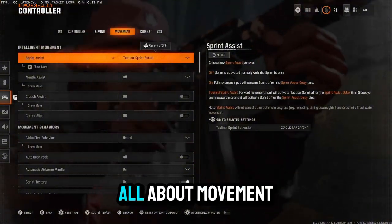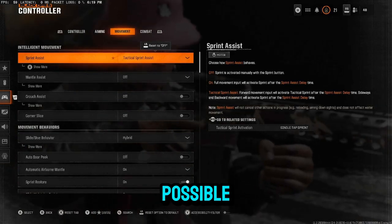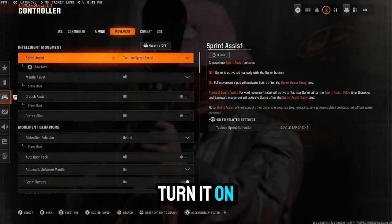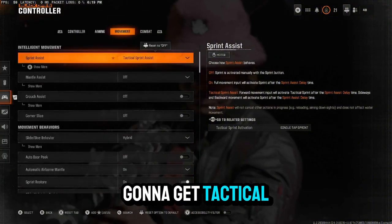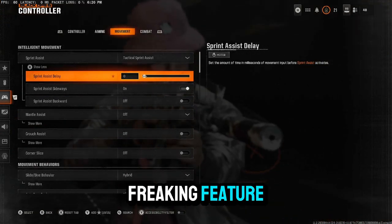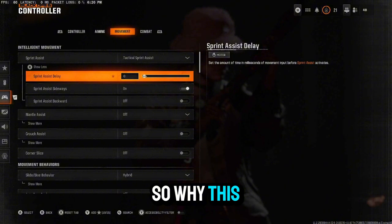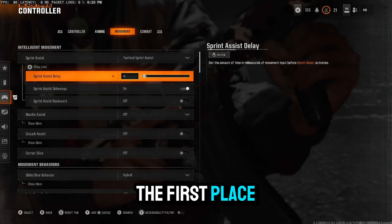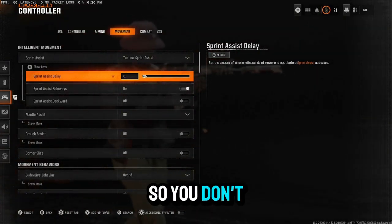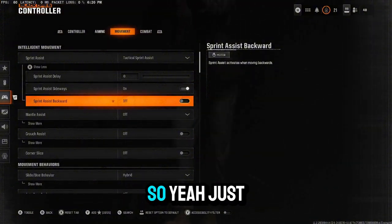Movement — this game is all about movement. Black Ops 6 has brought movement back, so you want to maximize it the best way possible. For the love of God, turn sprint assist on and turn on tactical sprint assist — that's how you're going to get tactical sprint. Take your sprint assist delay all the way down to zero; there shouldn't be a delay in the first place. Also turn sprint assist backwards off — if you don't, sometimes you'll sprint or slide backwards and fall off the map.